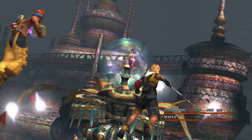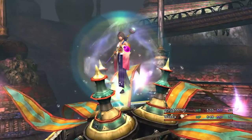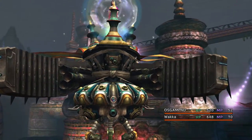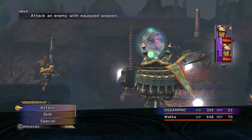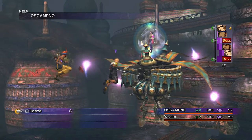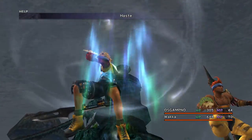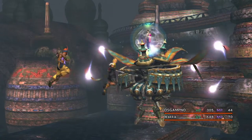Hello and welcome back for part 14 of my ability and MP nodes only challenge. Here we are fighting Extractor. I do not have the slow spell on Tidus, so we are relying on slow touch. I think opening with haste on Tidus makes sense, then attacking with lightning strike with Whacker.